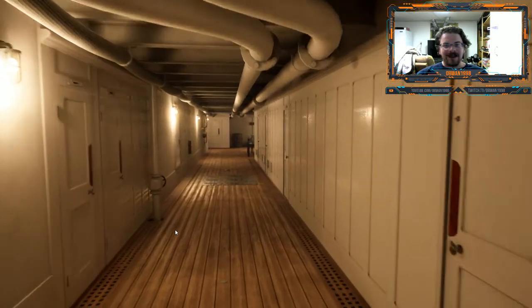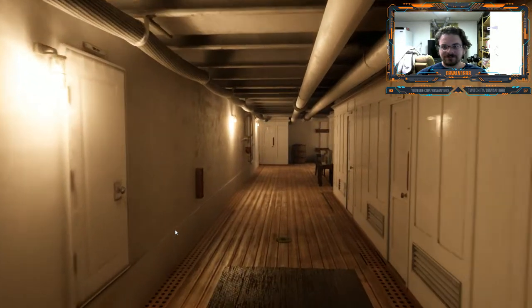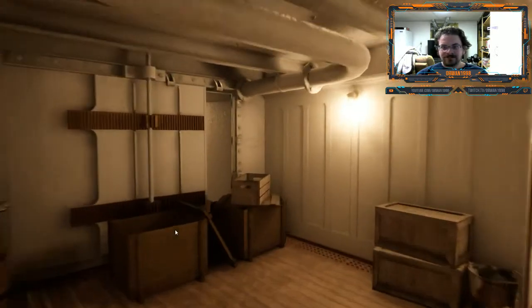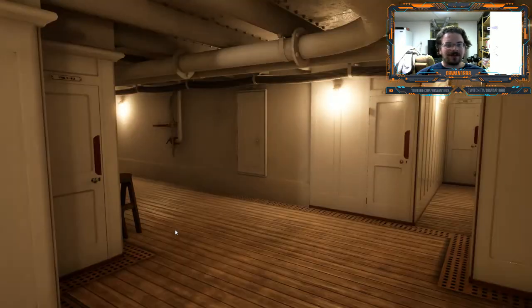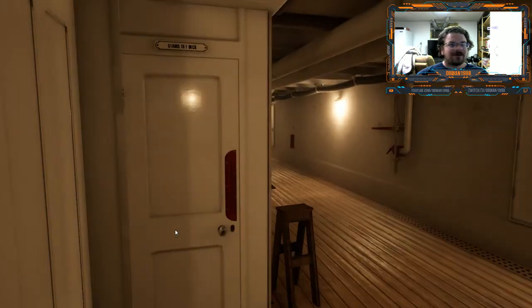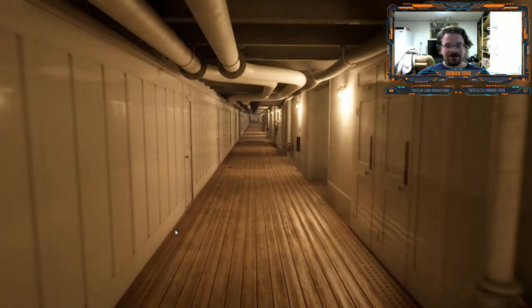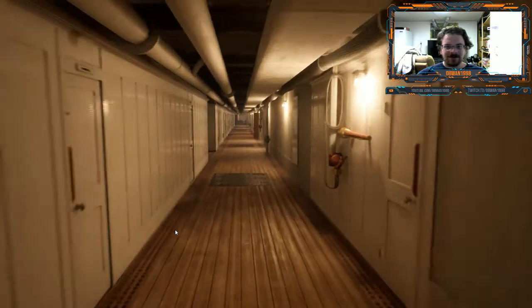As we head aft — to the back of the ship — there's one of the watertight doors. This would be where the cold storage could be located for the meals and such. Store Keepers, stairs to F-Deck. And in this demo they've actually unlocked a boiler room, so we will head down to the boiler rooms.